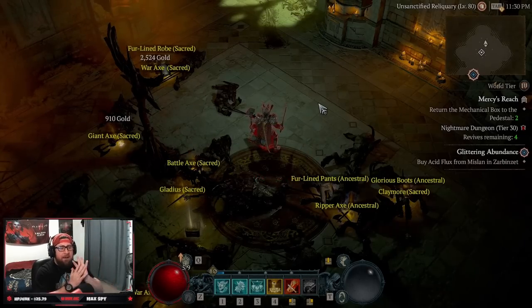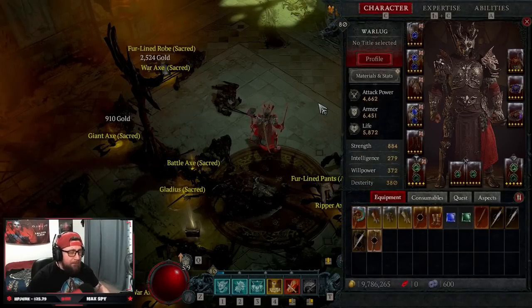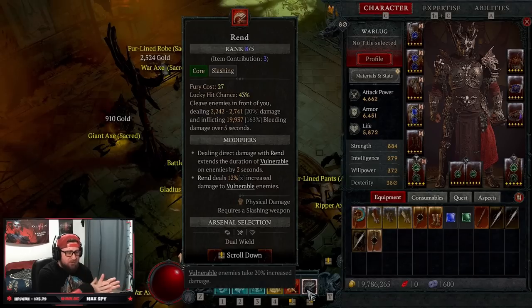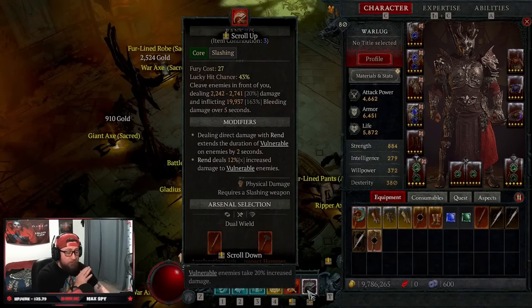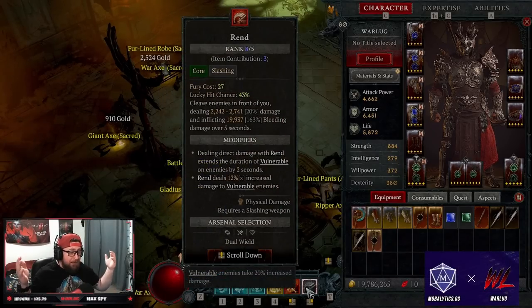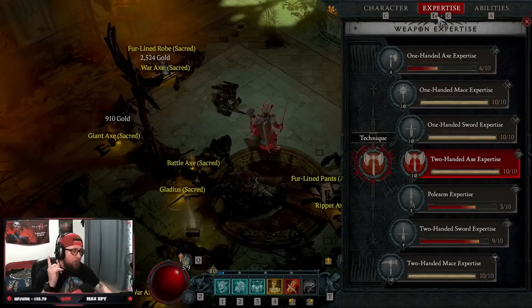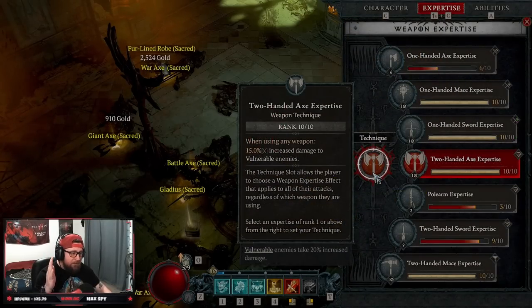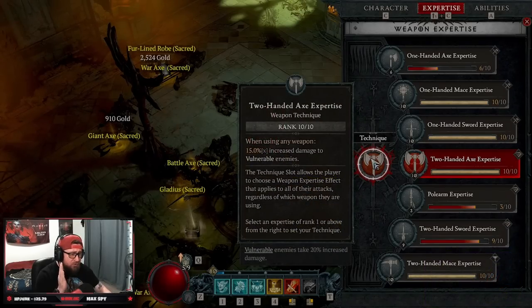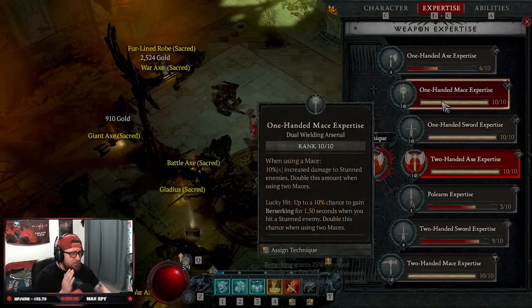At level 80 you pretty much have three, maybe into four paragon boards depending on your setup. We're just now getting into the fourth board. That's the build — everything will be linked in the description. We're going to be doing Double Swing and Hota guides as well. We're really enjoying Rend and can't wait to get to full end game to swap in Berserking and dominate even more. Last thing: our weapon expertise takes Two-Handed Axe mastery for more damage against vulnerable enemies.